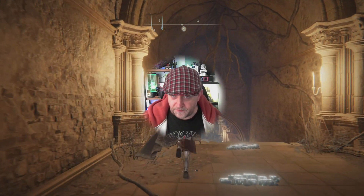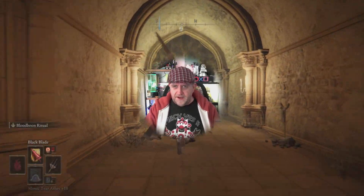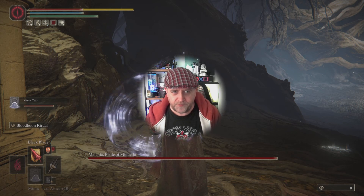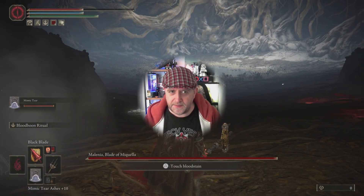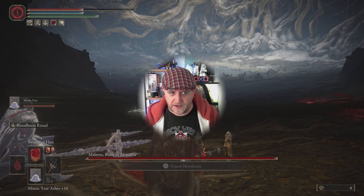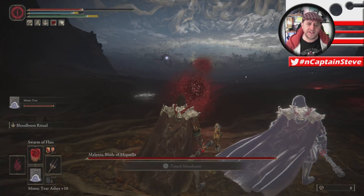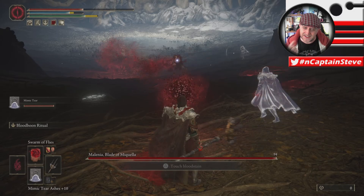How's it going? You join me for about my 40th attempt against Malenia. Anyhow, I'm gonna summon my mimic into the corner up here. Now I'm just gonna tease her with my flies — go get her, little flies, my ravenous flies of evil — and that will entice her up to us.